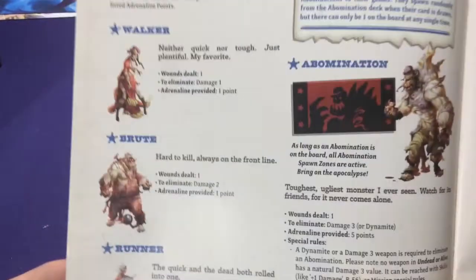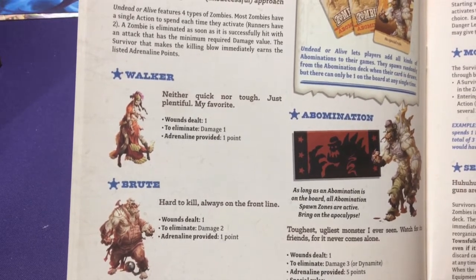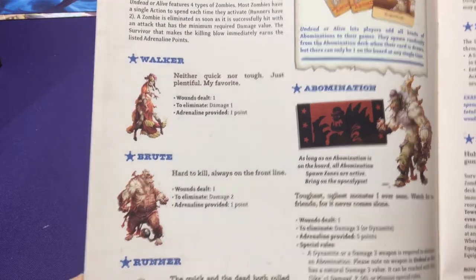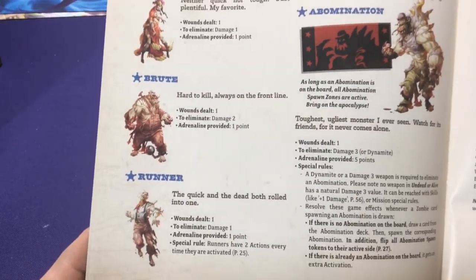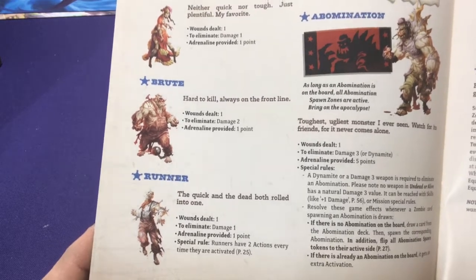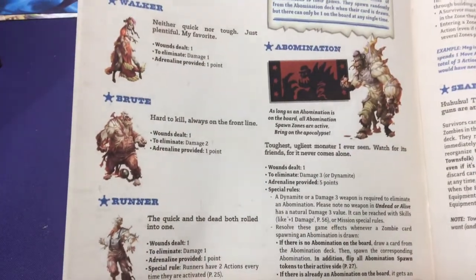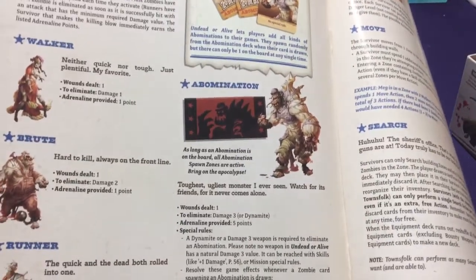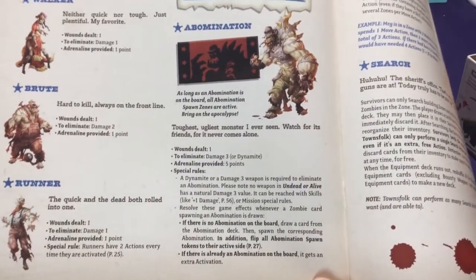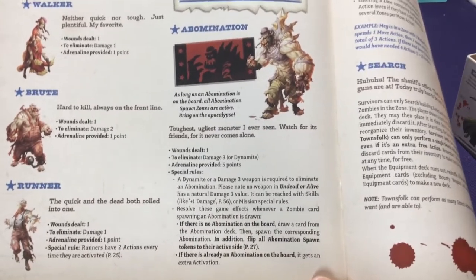There are three types of zombies. Walkers are slow, deal one damage, take one hit to eliminate, and give you one AP point. Brutes are bigger fatter guys - still only deal one damage, but take two hits to kill and still only give one AP. Runners deal one damage, take one damage to kill, and provide one point, but they have two actions - a move and attack, or they can attack twice. Basically walkers are easy, brutes are harder to kill, and runners can get close to you faster.